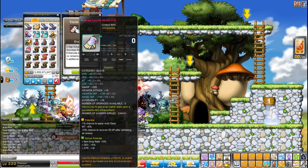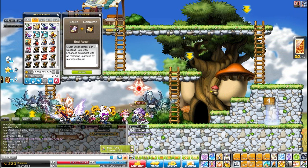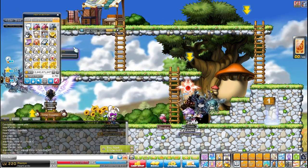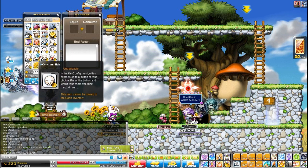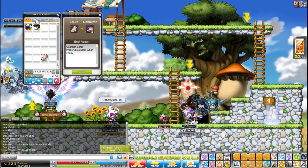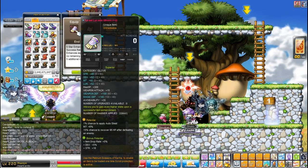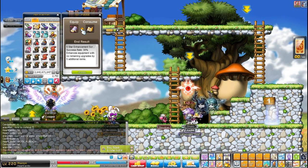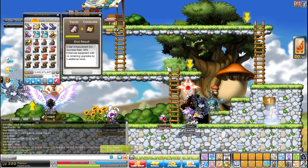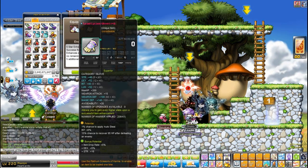Okay, another attempt — shitty gloves, shitty luck. Five star enhancement. Guardian scroll is activated. From 52 to... nothing again. What the heck! Okay, another attempt. Elan says he's going to give me his luck. So I use the guardian scroll and another attempt on my five star enhancement — and it failed again. What the heck!